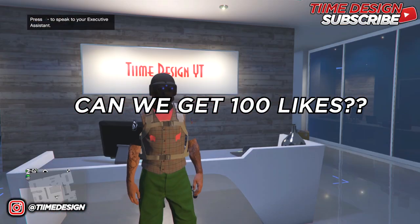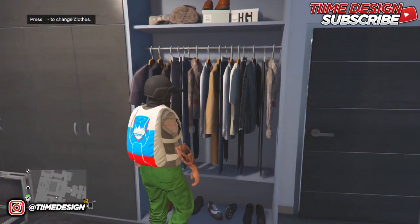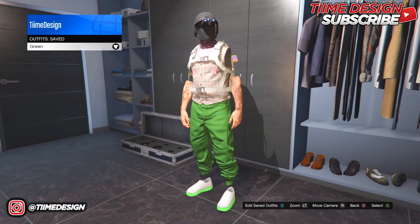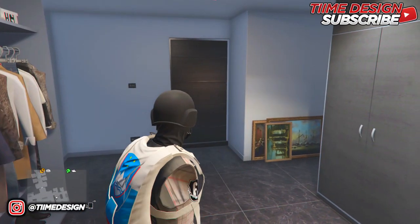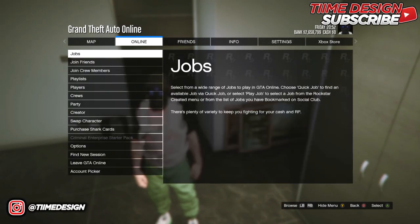Keep in mind when doing the transfer glitch, you guys will be losing all your outfits except one. So I'm going to show you my outfits right now. When I come over to clothing and saved outfits, I only have one outfit. For you, all you want to do is equip an outfit that you do not want to lose. So for me, I'm going to equip this one.